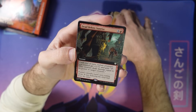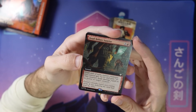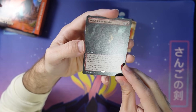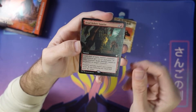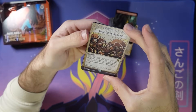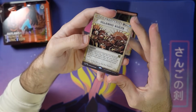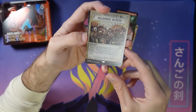Dead Before Sunrise — fun fact, this card was called 'Duel at High Moon' for a while because of the moon. I thought the high moon joke was pretty funny, but it did confuse a lot of people who thought that we had a typo, so indeed — Dead Before Sunrise. Villainous Wealth — a great reprint, it really fits the sheet nicely. Also a really iconic card for the commander deck — the Sultai Commander deck.